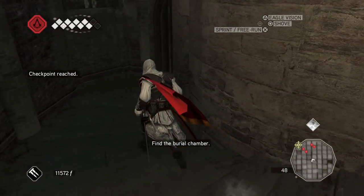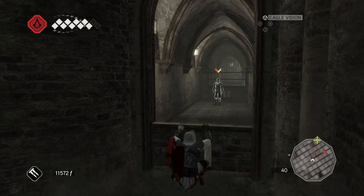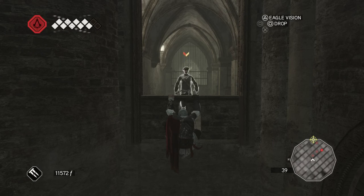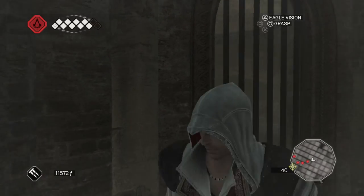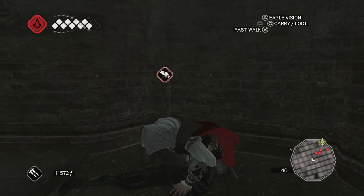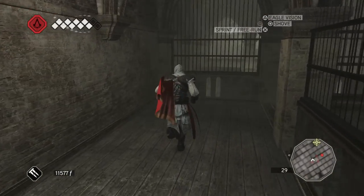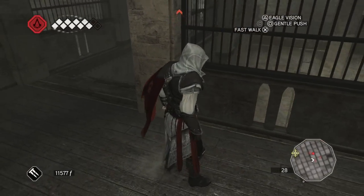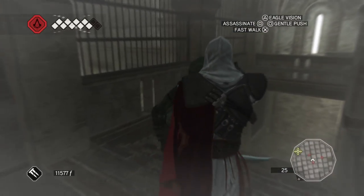Find the burial chamber. Don't mind if I - you didn't see nothing. He should be able to see me through that. This guy was not very smart, but hey, whatever - it worked to my advantage. Can I jump? No. How did he find me? Goodnight.